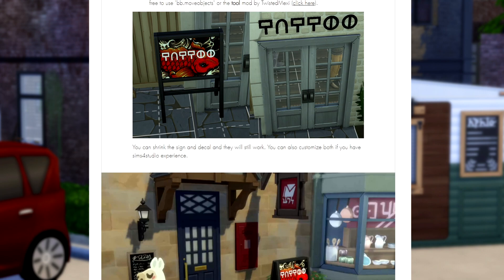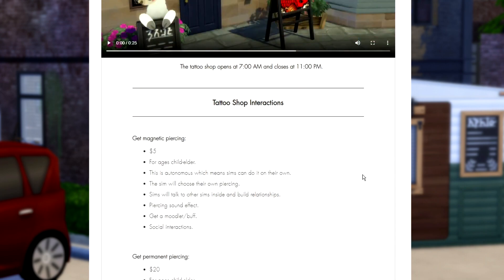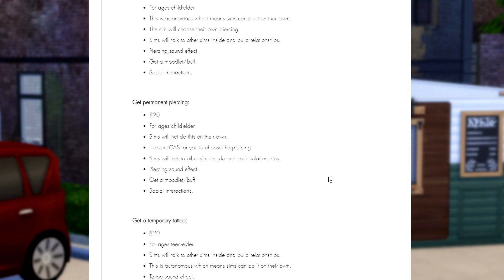You can shrink the sign and decal and they will still work. You can also customize both if you have Sims 4 Studio experience. The tattoo shop opens at 7am and closes at 11pm. For interactions: get a magnetic piercing for five Simoleons — apparently children through elders can get this piercing. It's also autonomous, meaning Sims will do it on their own and choose their own piercing. Sims will also talk to other Sims inside the building and build relationships. There's apparently a piercing sound effect, and your Sim will get a moodlet/buff and some additional social interactions.